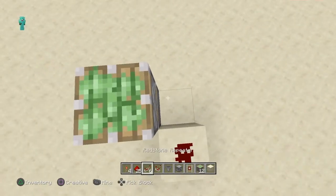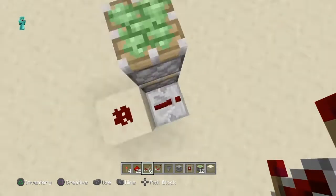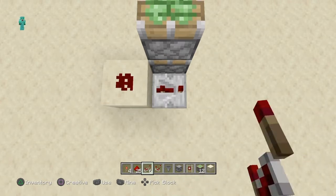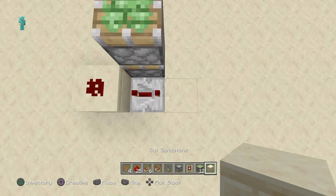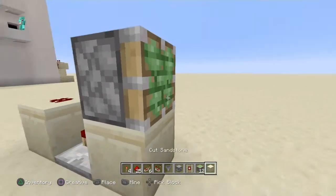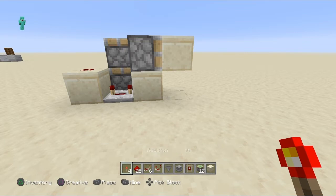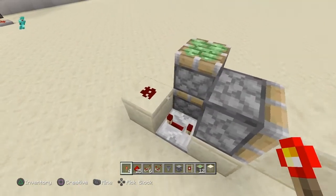Then you need to put, beside the two pistons, a repeater set to 4 ticks. Then in front of the repeater you need to put a block, and on top of the block you need to put a sticky piston, then another block on the face of the sticky piston.